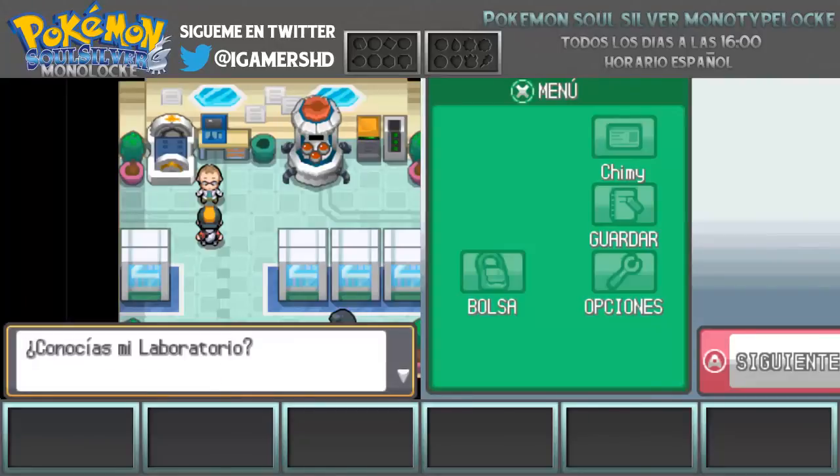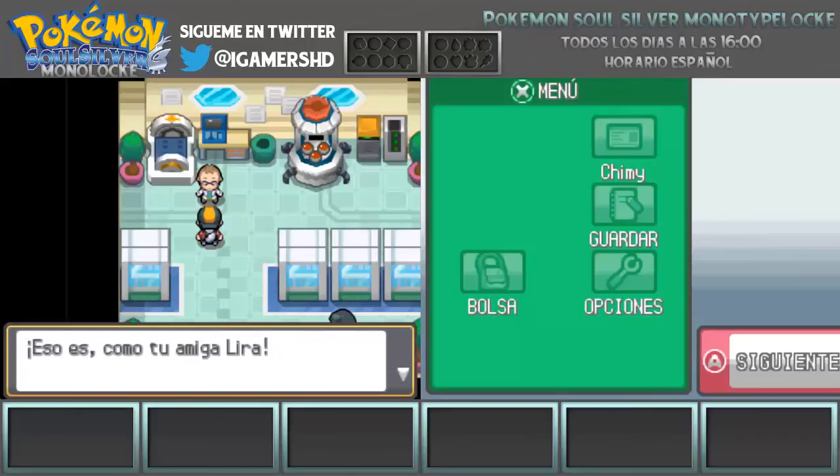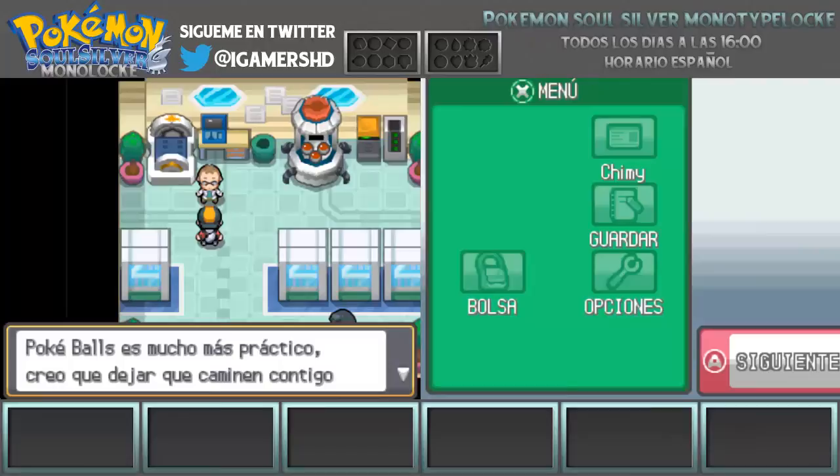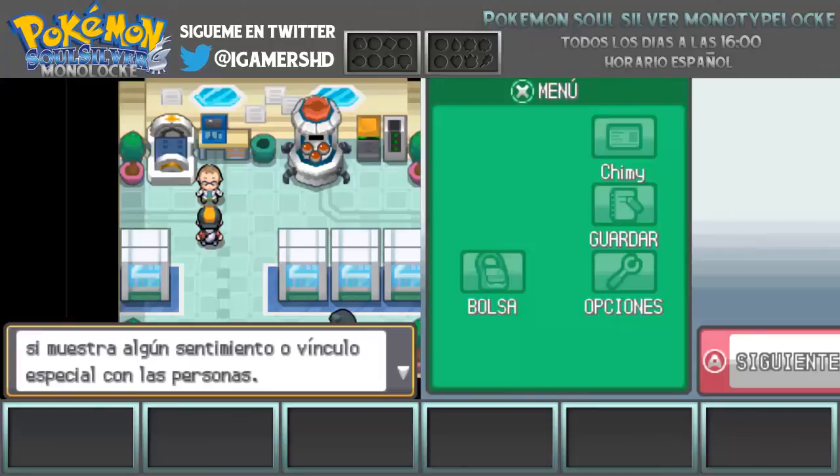¡Chemmy! ¡Te estaba buscando! Hoy en día es de lo más normal llevar Pokémon contigo dentro de las Pokéballs. Pero antes de que se inventaran las Pokéballs, la gente iba a todas partes con los Pokémon a su lado, como tu amiga Lira. Aunque llevarlos dentro de las Pokéballs es más práctico, creo que dejar que caminen contigo también puede aportarte algo positivo. Probablemente influya en su desarrollo y evolución. Tengo una idea: voy a darte un Pokémon.